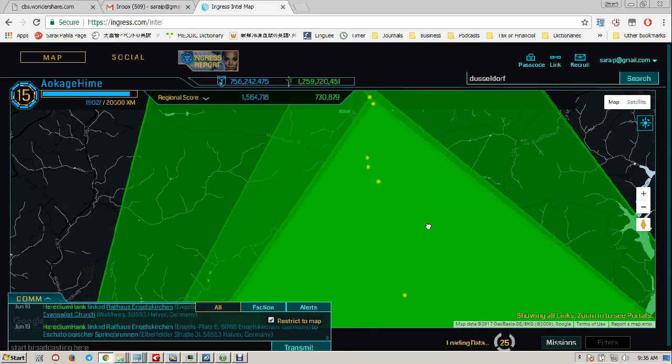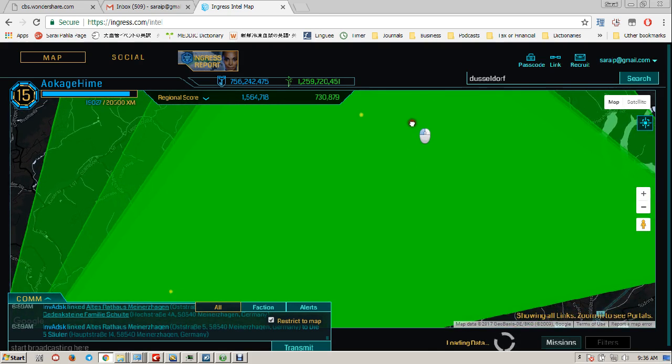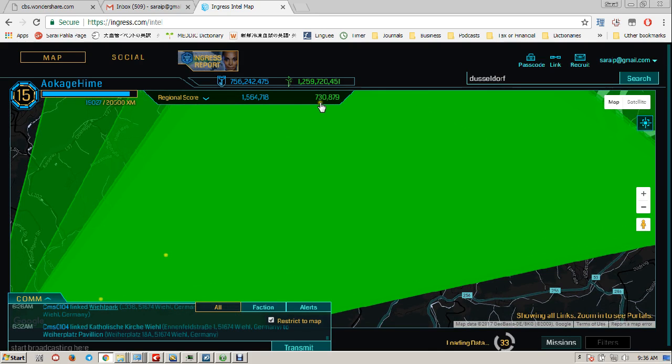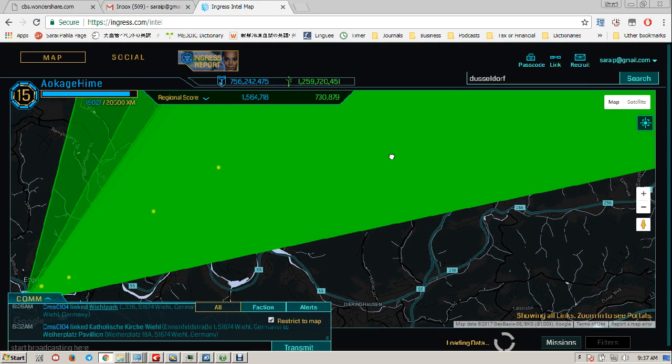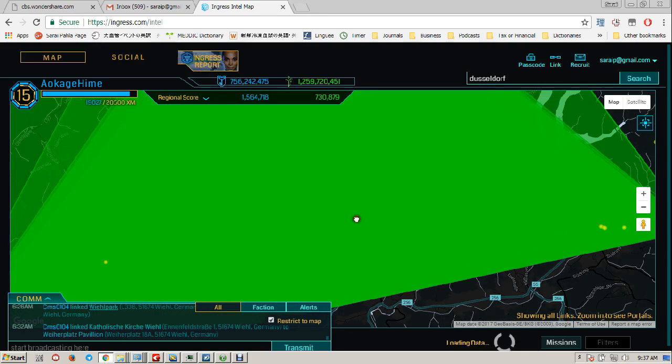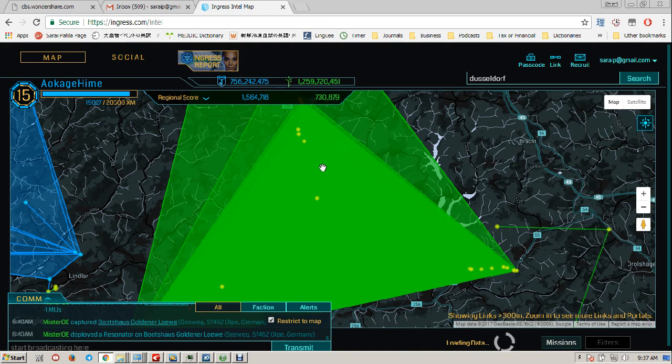This is what I want to show you — the layers can get very deep. Obviously the people who did this probably drove to these portals, but these are massive control fields that contribute to the regional score and earn a lot of MU. The regional score looks skewed in favor of the Resistance, but there are also scoring cycles and checkpoints. Here are layers so deep that you can't even see the map properly. These are a lot of fun to make, but it takes a lot of effort, a lot of planning, a lot of coordination between people. You have to physically exchange keys, and the players still physically have to go to each of these portals to play. This is several layers deep.